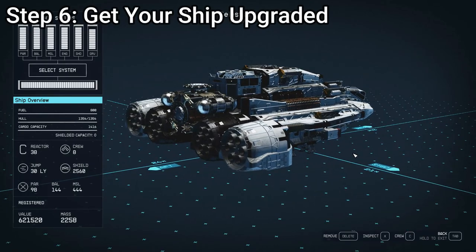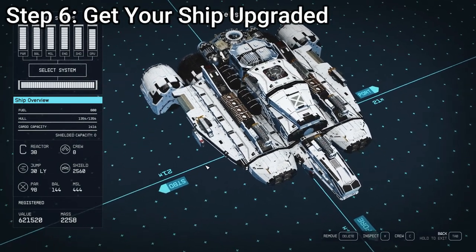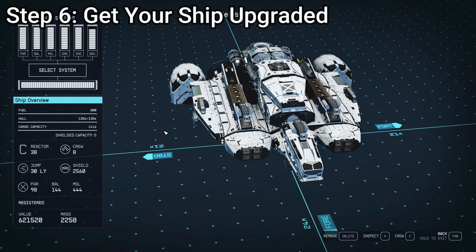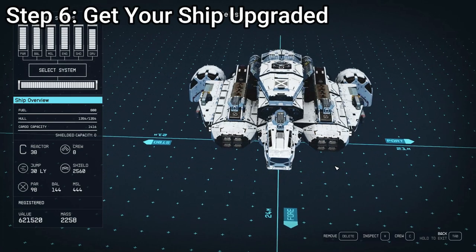The ship builder screen, on the other hand, grants a more in-depth customization experience. Here players can mix and match various modules like cockpits, HABs, landing bays, gears, dockers, fuel tanks, and structural components. However, customization comes with constraints — ships have limitations on size, reactor class, and module alignment. Any deviations may lead to errors such as misaligned parts, overextended ship length, or power imbalances, emphasizing the need for careful planning and strategic choices.